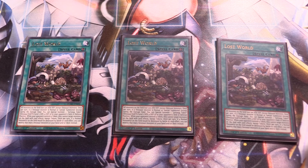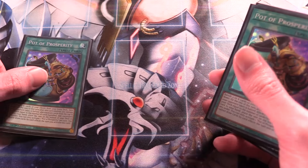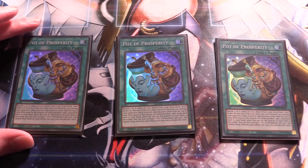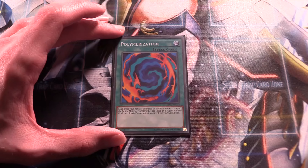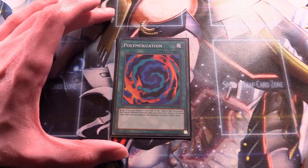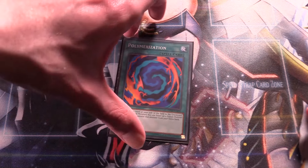Next up, three copies of Over Raptor — your basic Stratos of the deck. It searches you any dinosaur card and you can pop a card on the field to special summon a dinosaur monster from the grave, so it's very good for your combos. Three copies is essential. Next up, two copies of Archosaur — some people run this at one, but since we really need to resolve this effect to go for our King Calamity combo, two is vital.